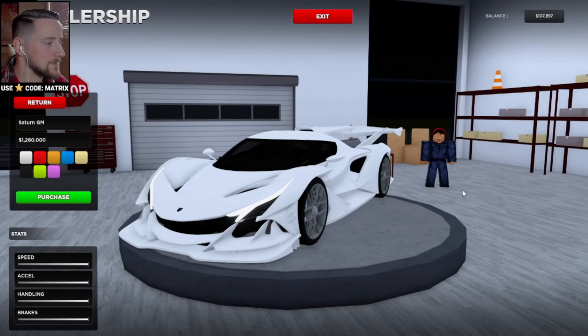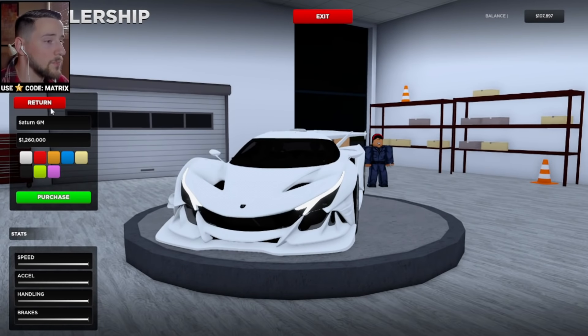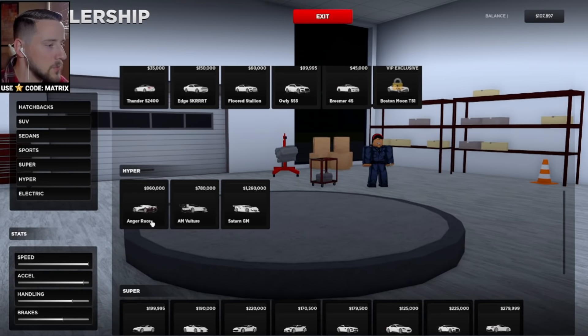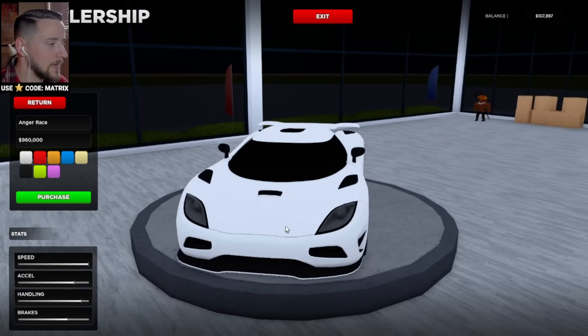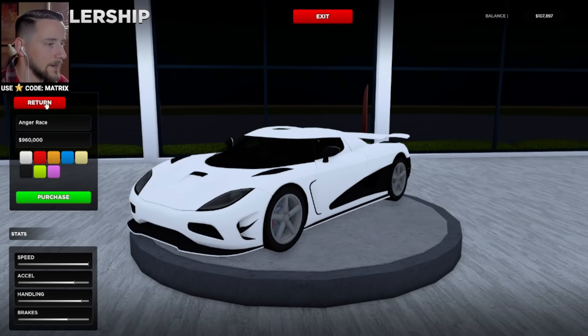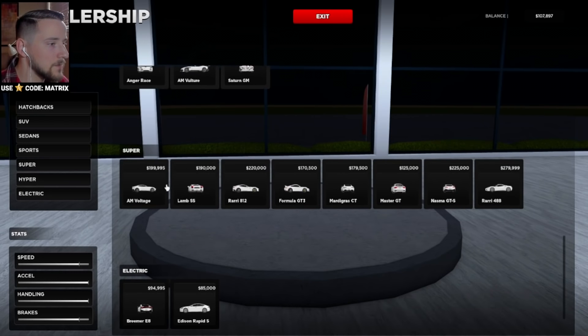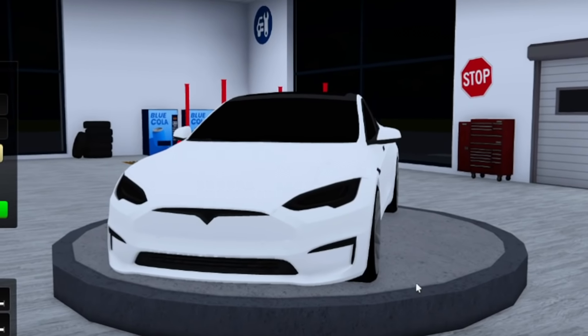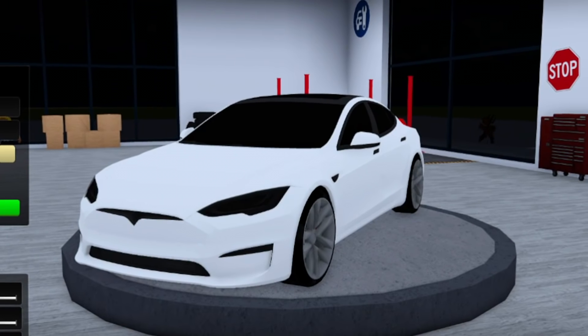Check out some of these more expensive cars. This one is the Apollo and it's 1.2 million. I think that's the most expensive car. You can also buy a Koenigsegg here as well, but this is only 960,000. And a lot of new supercars that are actually not very expensive — like you could even get a Ferrari for only 200k. And if you wanted to go electric, you can get a Tesla Model S for 85,000.